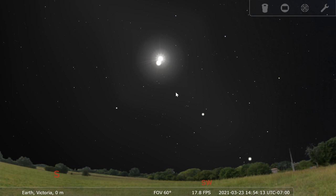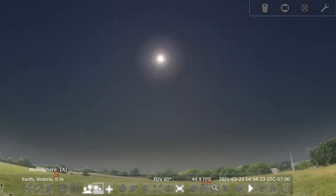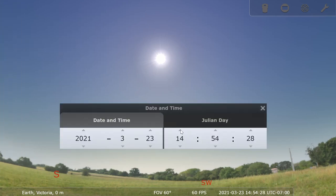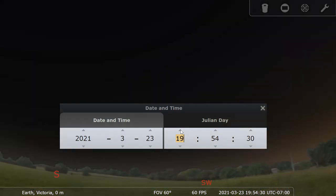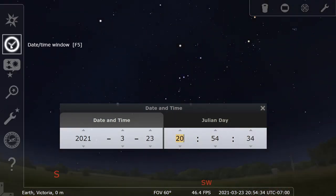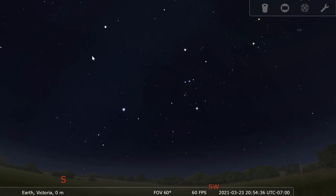The sun isn't the only bright thing that will scatter its light through the sky and make it blue. The moon can also do that to a lesser extent. So I'll turn the atmosphere back on and we'll go to the daytime window and advance a few hours into night.